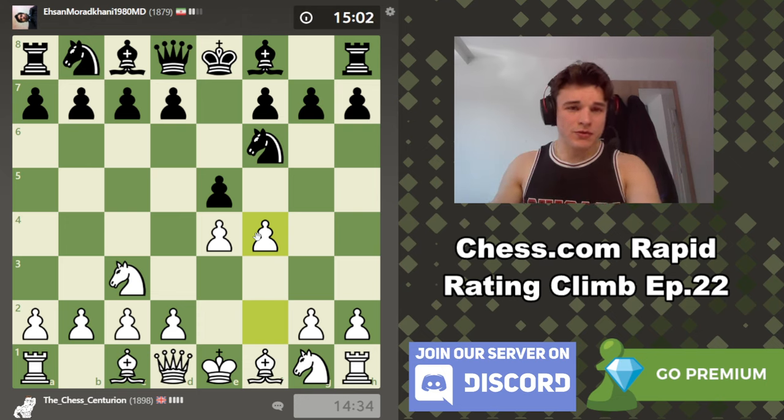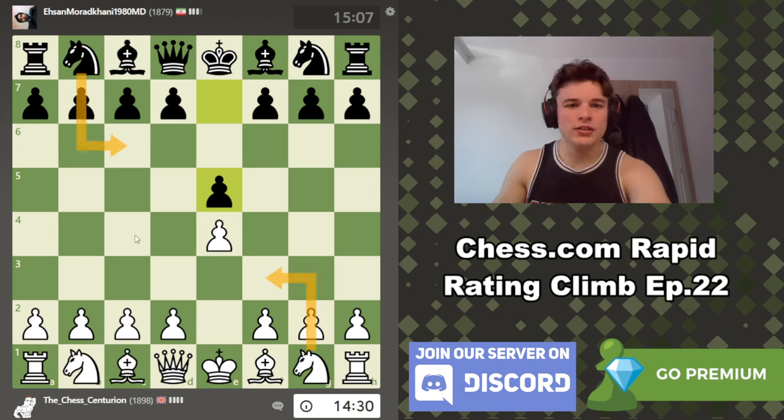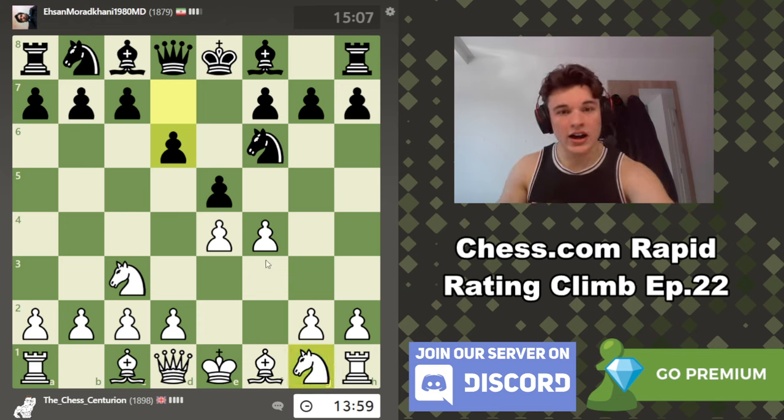The Vienna Gambit might not necessarily be considered a particularly high-level opening. Around my rating, people more so tend to play openings like the Ruy Lopez or the Italian game. But I find that even though the Vienna might not objectively be the best way for white to go, I know the theory incredibly well because I've played so many games in it. My philosophy with openings is to play slightly subpar openings and catch opponents off guard with tricky lines.